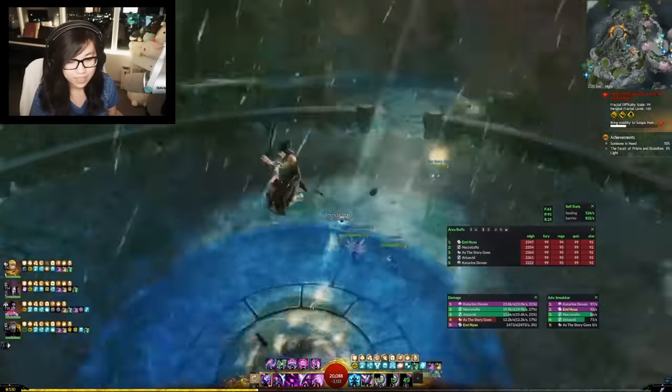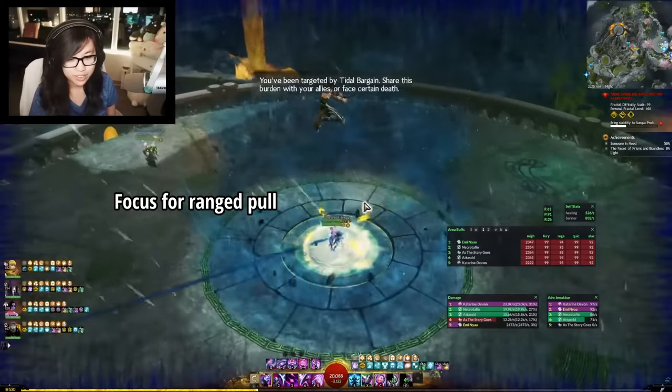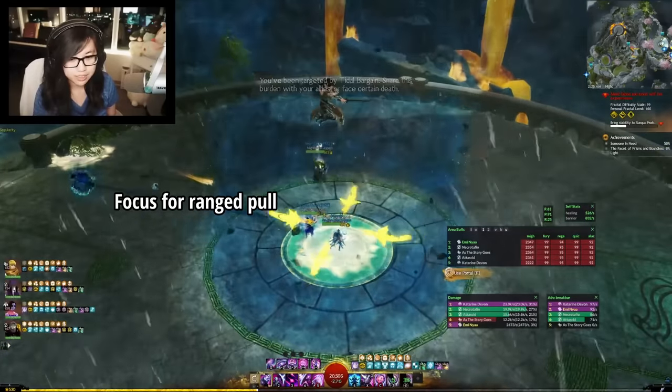If you need Ad Control, I highly recommend swapping on a Focus. The second cast of Temporal Curtain will pull everything in a 600 radius, which is amazing for fights with a lot of adds.